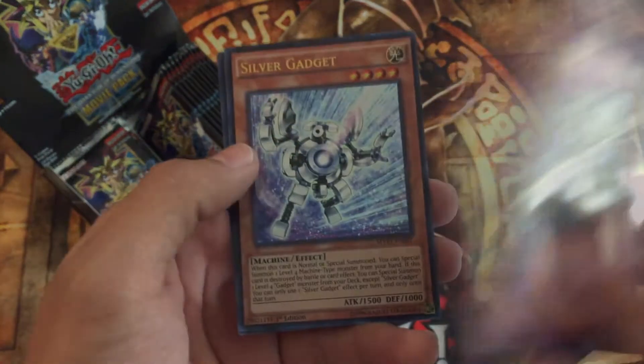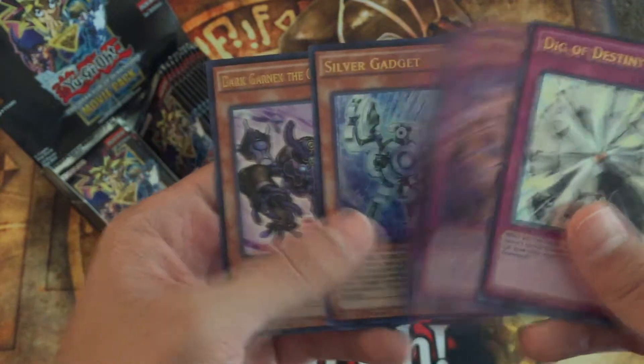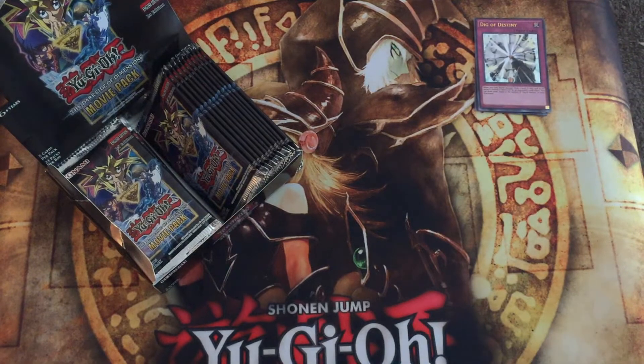Silver Gadget — oh yeah, there's new gadgets in here, so that's gonna be cool. And Dark Garnix the Cubic Beast. Awesome. And every card in this set is Ultra Rare — just wanted to point that out.